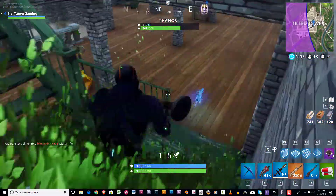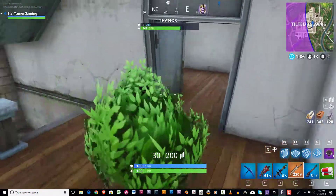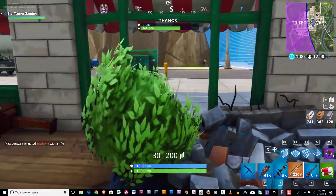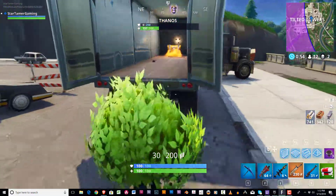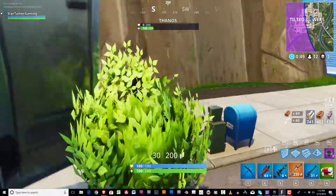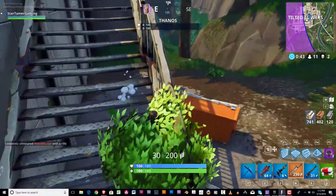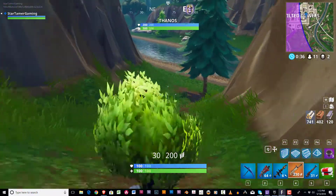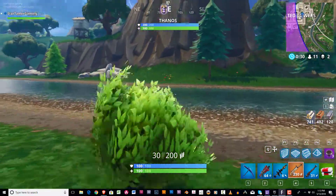I am playing a game mode called Infinity Gauntlet. How this game works is there's this thing that falls from the sky, and if you get it you become an overpowered dude called Thanos. As Thanos you try to get kills and then try to win like all games. All the weapons are blue or higher so you have a better chance of getting good weapons.